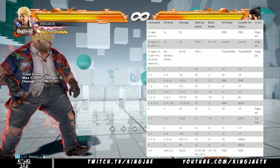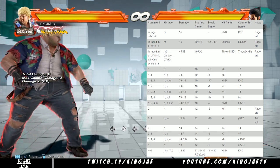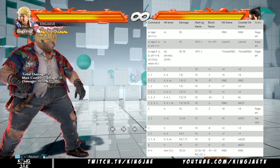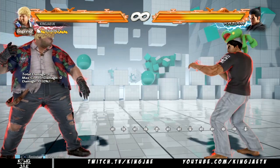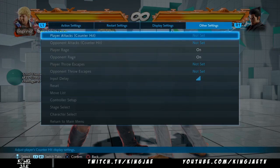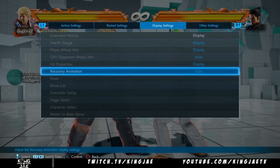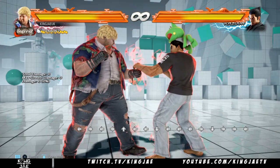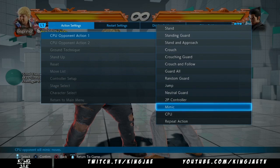K and D means knock down — in terms of hit frame, it can hit and knock down again. So that's what it pretty much means. I'm now going to show you better than I can tell you. We're going to set Kazuya to do 1,1,2 and show the timing, and I'll show hit properties on the display.